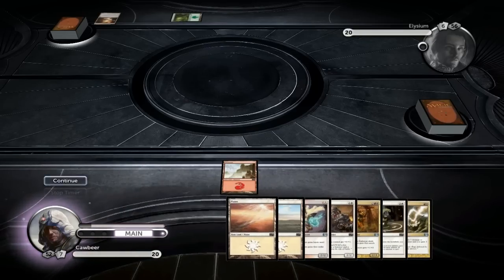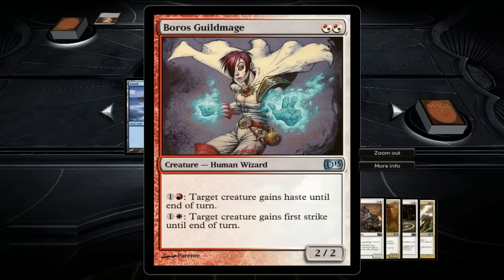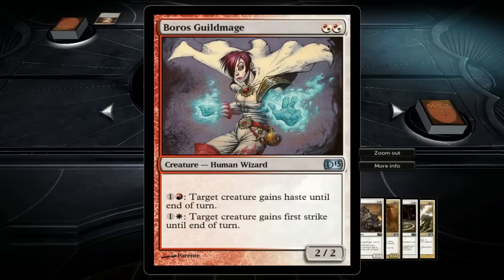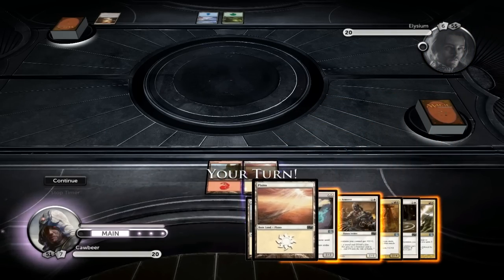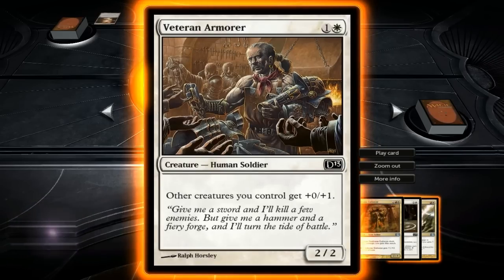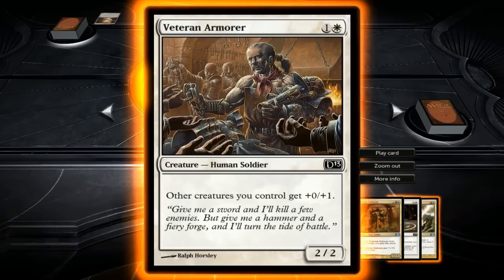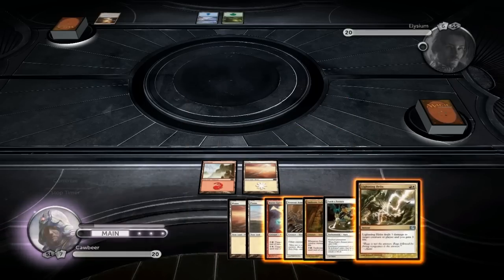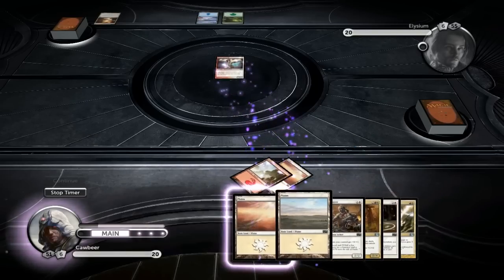At least we've got the right kind of mana. So we've got Bross Guildmage, multicolored, 2-2. Tap for 2, haste. Tap for 2 but with a white, first strike — that's interesting. What's next? Veteran Armourer: other creatures you control get plus 0, plus 1 — he's a defensive dude. And Lightning Helix. So let's drop her down, I suppose.